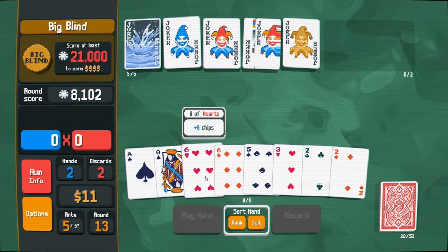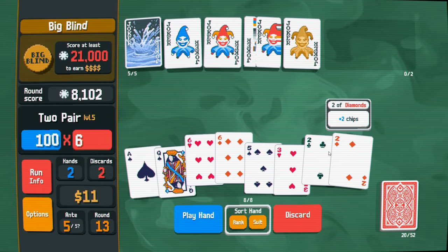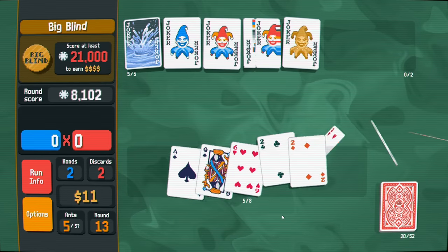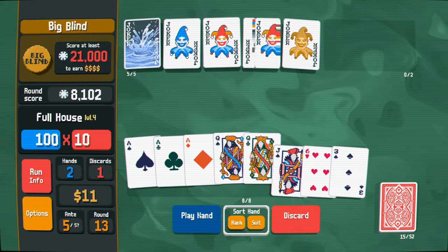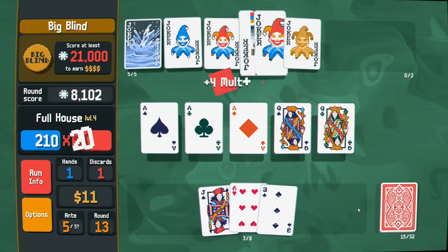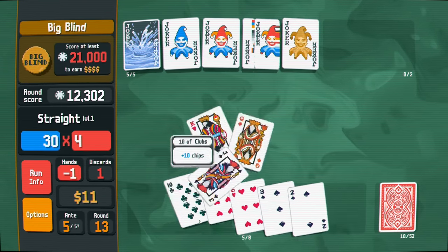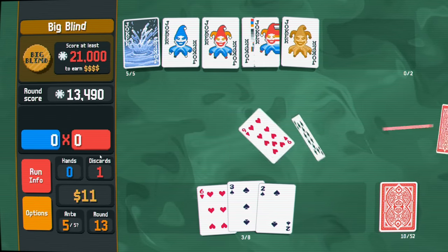This card is screwing us over - this one is the worst. This guy does plus 20 chips so I'll do that. I might just lose on this one - I can't get anything going here. We need a two, we need a four - that's not going to do it, we need way more points. I'm going to get rid of all these low cards. We got a full house - this should just do it hopefully. Nope - that straight is decent but it's not going to get us the multiplier needed.